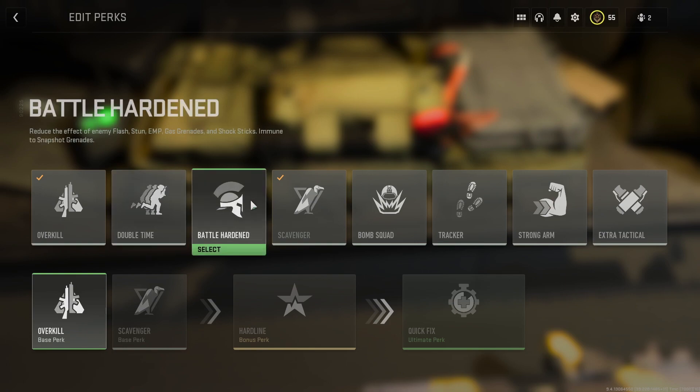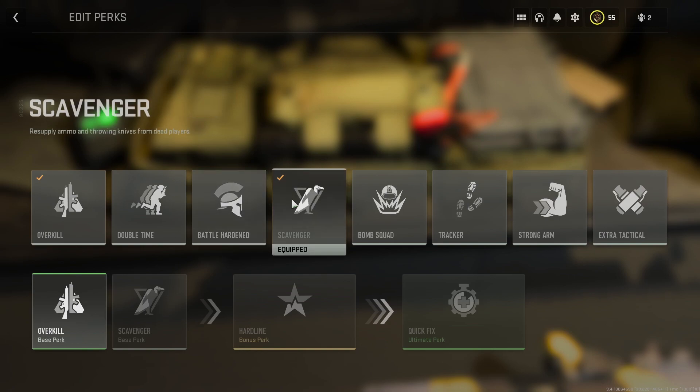Double Time is good because I like to move around the map fast. Since slide cancelling isn't there, it's one of the meta things you've got to follow. The third perk is Battle Hardened — if you get flashed, EMPed, or stunned, you'll be affected for quite a while without it. But if you have Battle Hardened, those things won't do anything to you — they're literally a waste for the enemy. Equip Battle Hardened if you get flashed and stunned a lot.